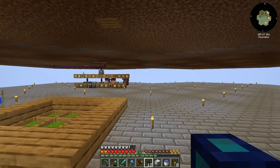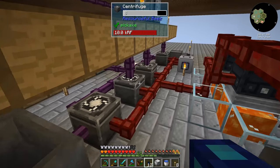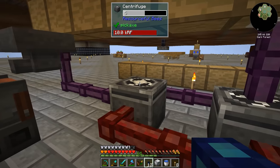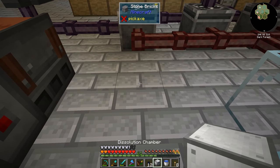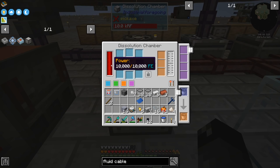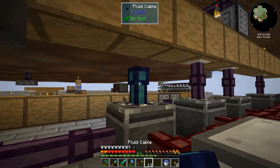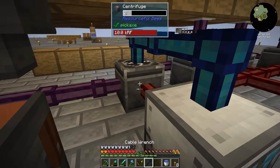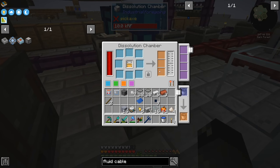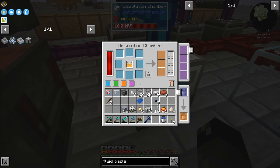Let's see what we can do down here. We need to give this power and give it some honey. If we do this, we've got power. If I connect the fluid cable here and here, we should be able to make this work. We have honey in here — that's good! And this thing is constantly processing, so yeah, it looks like we got a little bit more going. Awesome.